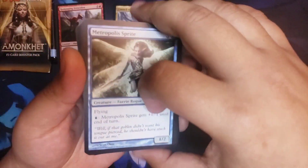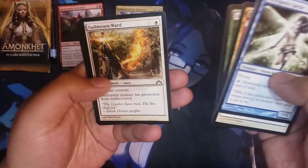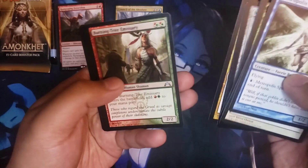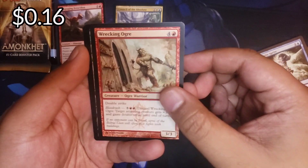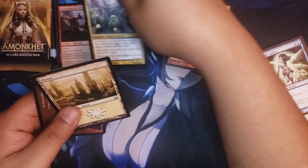I've been having a good holiday so far — a bunch of packs to open, which is always a good time. It snowed here a little bit, which you know, we manage. The rare is gonna be Wrecking Ogre — cool, cool, cool. Nothing in the back. Yeah, it snowed a little bit — nobody knows how to drive in the snow but we got by.